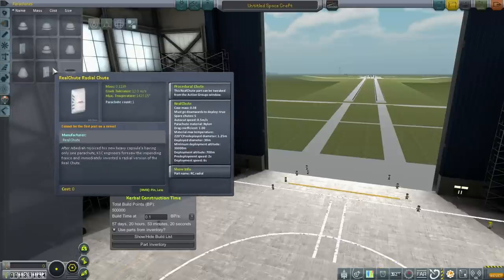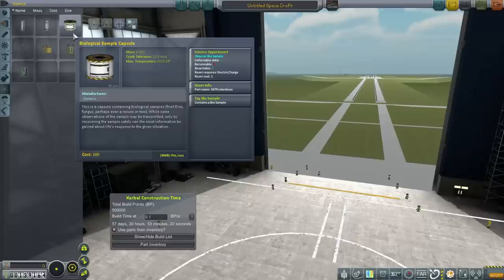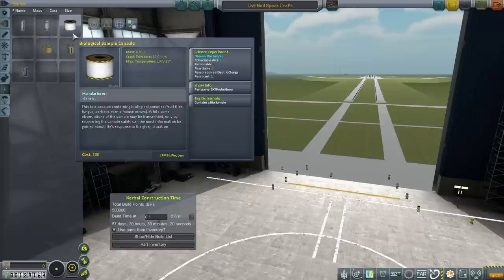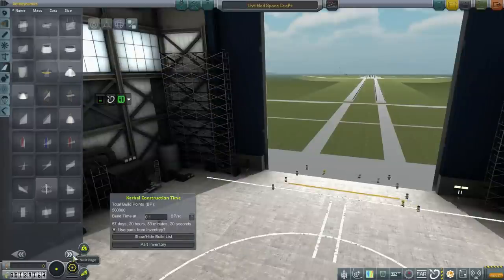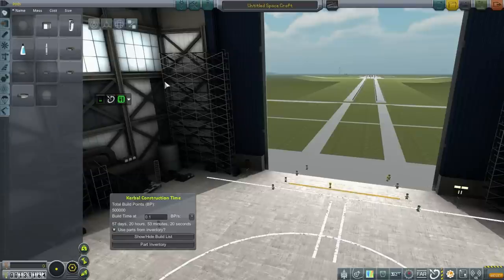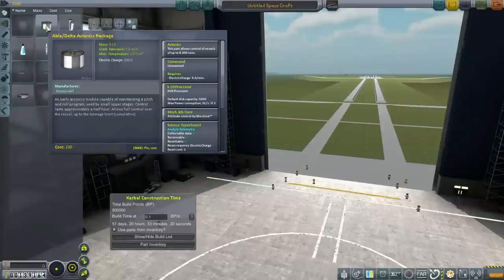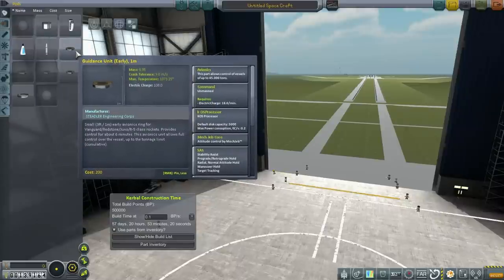We've unlocked the parachutes — it just can't be the first part. We might want to toss up a goo container — a biological sample capsule — first. One issue is that we don't have heat shields yet; we are researching them but haven't finished. There's a procedural heat shield but it says non-RP0, so we're researching the RP0 heat shields. The survivability of the pod without a heat shield is questionable, but we're not going that fast. We'll probably use the Able Delta avionics package for main control at the top.